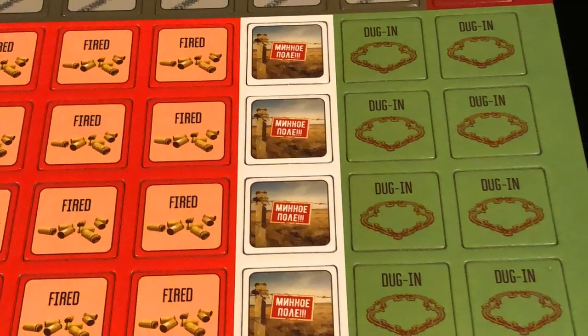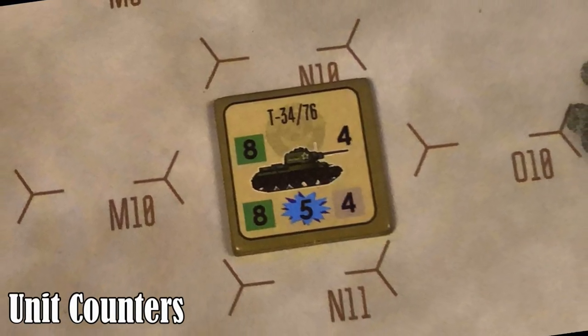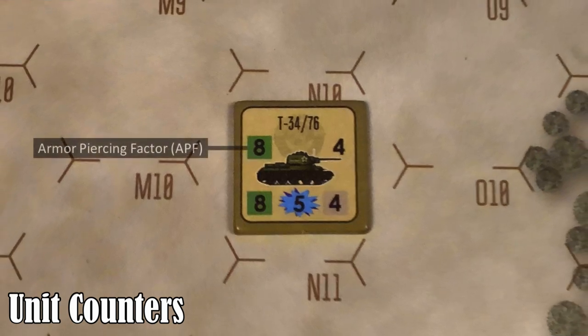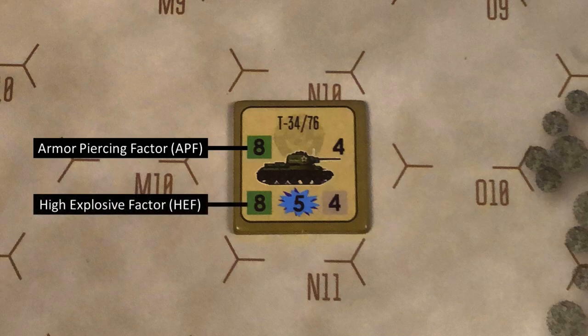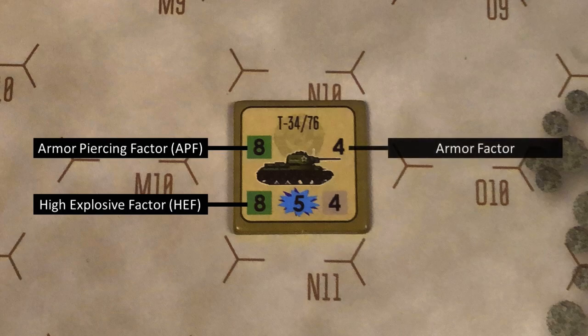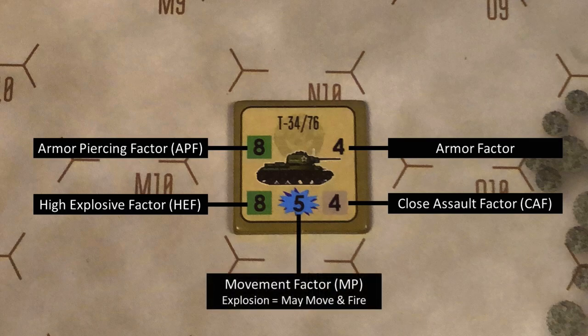Let's take a look at the information in a unit counter. This is a Soviet T-34/76 tank platoon. This is the unit's armor piercing factor, which is used when firing at armored fighting vehicles. Below is the unit's high explosive factor, which is used when firing at leg units. On the right side of the counter we see the armor factor, which represents the unit's armor thickness and difficulty to hit. Below is the close assault factor, which is used in close assault combat. In the bottom center is the unit's movement factor expressed in movement points.